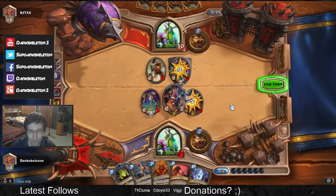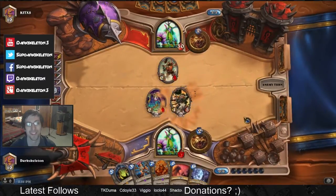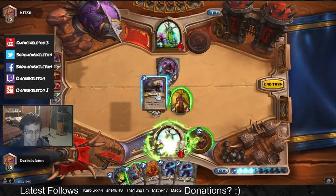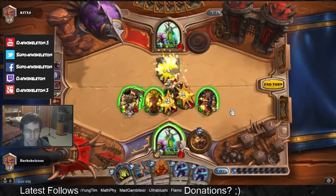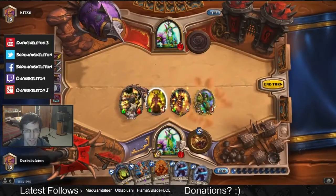As a combo druid, your main strength comes from the burst damage that you can deal using Force of Nature and Savage Roar. Out of your hand for 9 mana, that's guaranteed 14 damage immediately, but that is amplified by each creature you have on the field when you do it. Therefore, your objective as a combo druid is to bring your opponent into a range where you can finish them off with the Force of Nature and Savage Roar combo.